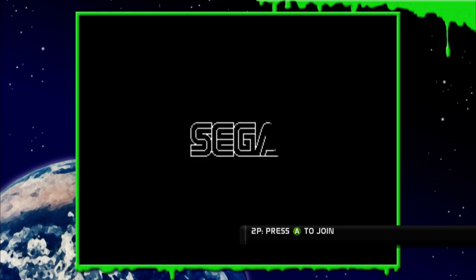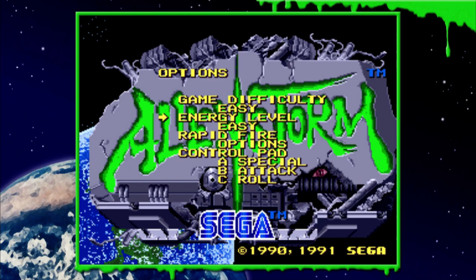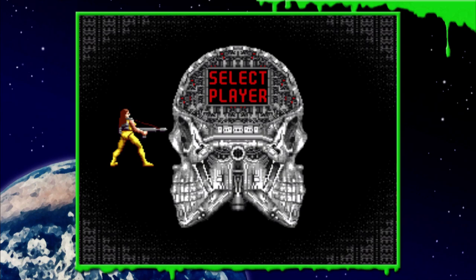Go into the options and change the difficulty to easy and the energy to easy, and you can use the save states to help as well. Alien Storm is a beat em up and plays similar to games like Golden Axe and Streets of Rage. You have attack, roll, and a special attack which uses energy. Do not use energy at all — you need to save as much as you can for the boss in level 2.